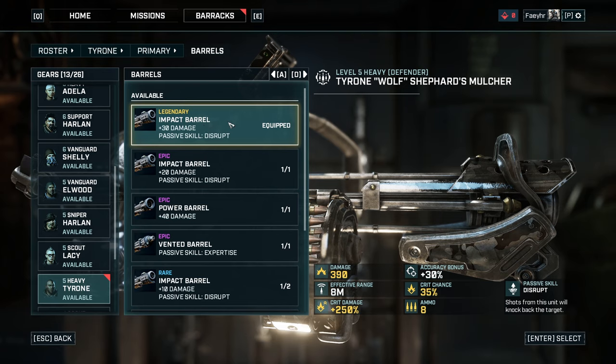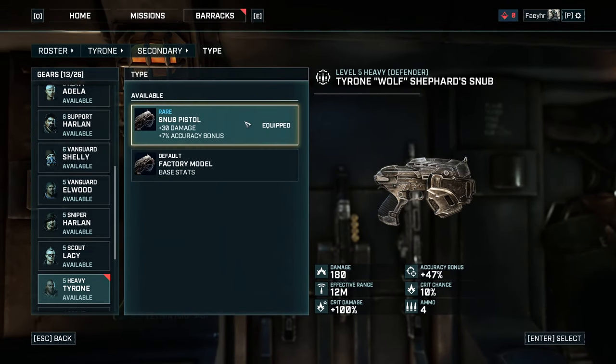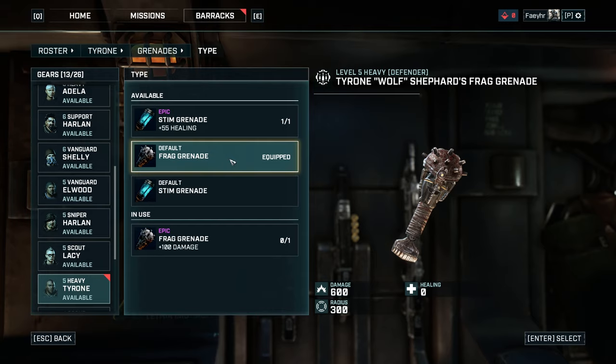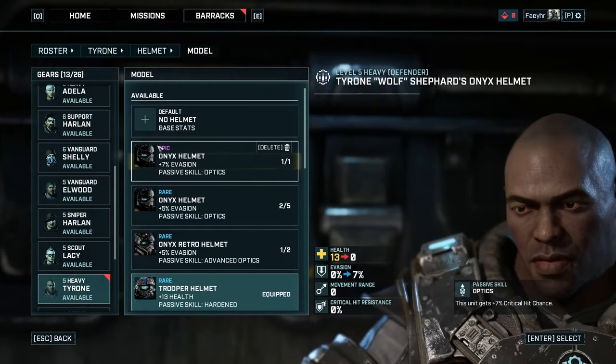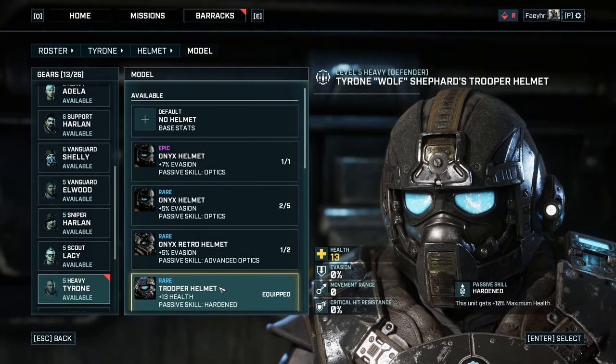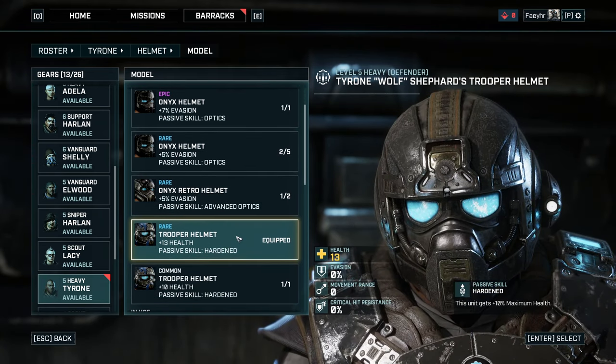For the barrel, I used the legendary impact barrel. It gives plus 30 damage and the passive skill Disrupt, which will knock back the target if you shoot and hit them. For the secondary weapon, I equipped the snub pistol, which is the best pistol I have right now. For the grenade slot, equip your heavy troop with a frag grenade. Please note that most of the legendary and epic items are being used by the main heroes, so I will only recommend the available ones.